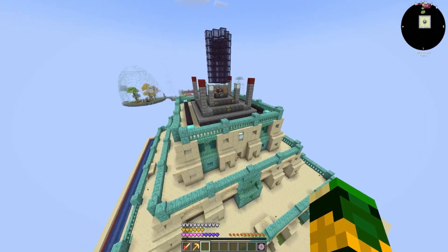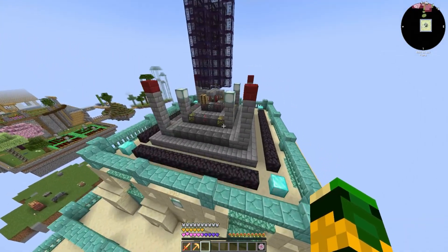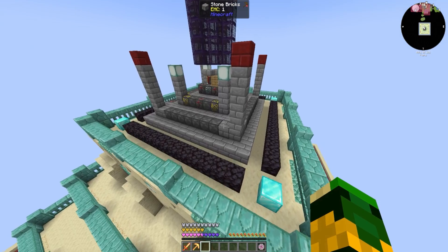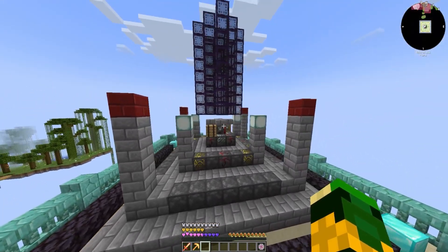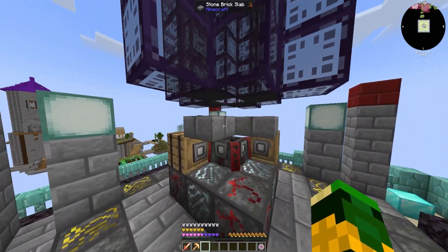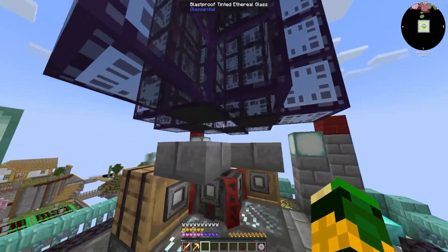Last episode, we did a break and we took care of some magic stuff. A little blood magic going on. A little Ars Nouveau trying to get ourselves ready for the end game. We did get this to a tier four altar. I have not gone any further with that since the last episode, and I've not done any work trying to figure out what's going on here. I'm going to keep working on this. I've seen a lot of comments from folks giving me some advice.